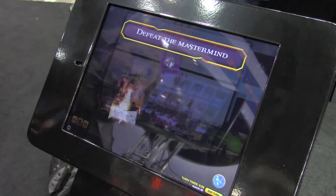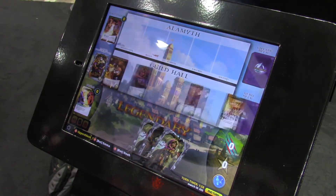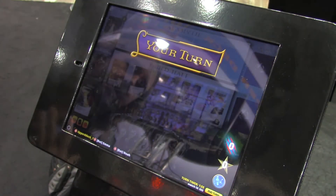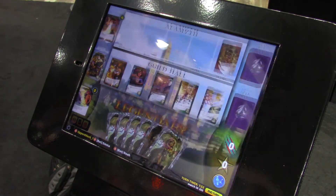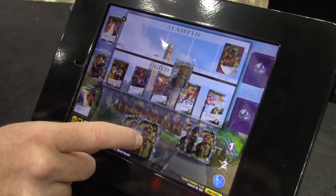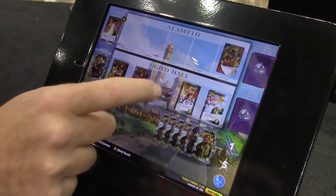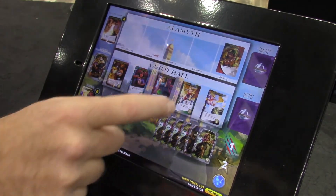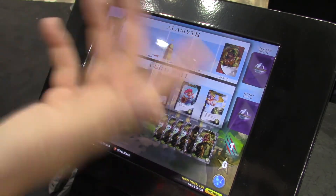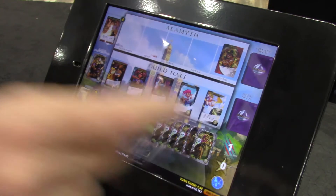Just going to a random match. The one thing about Legendary that people have always complained about is it takes so long to set up and so long to tear down. Well, that took about one second. So here it's my turn — this is actually not a bad opening hand for anybody who knows Legendary. I'm going to recruit that, and recruit that. I can't attack anything, but I'm assuming people already know how to play Legendary. That's the end of my turn.